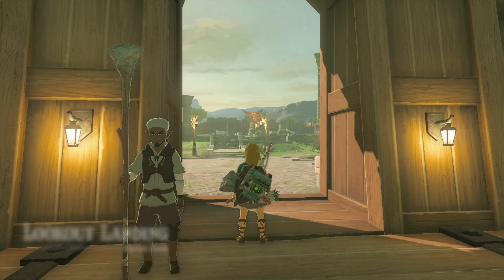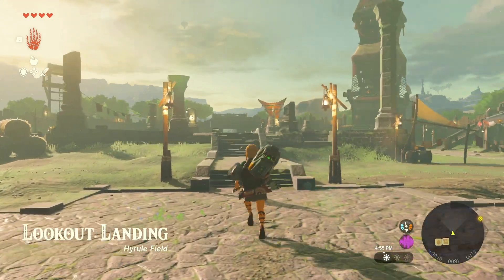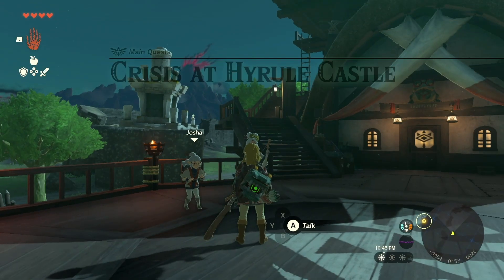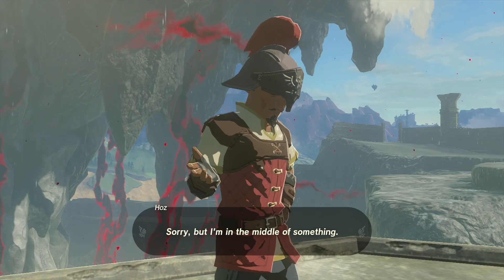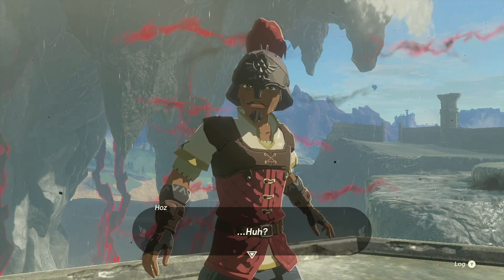After landing in the surface world for the first time, you'll need to head to Central Hyrule and reach Lookout Landing. From there, you need to find Purah, who will direct you to complete the quest Crisis at Hyrule Castle. This quest involves meeting up with Captain Haas and his soldiers at Hyrule Castle.